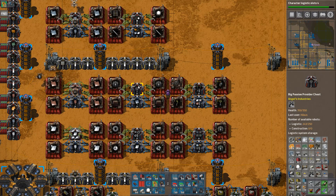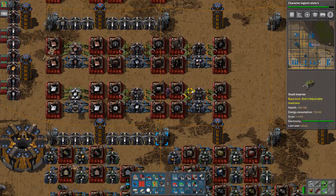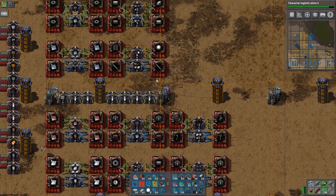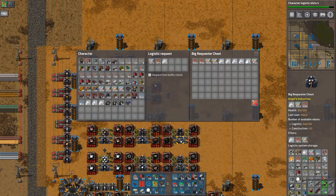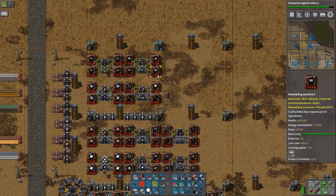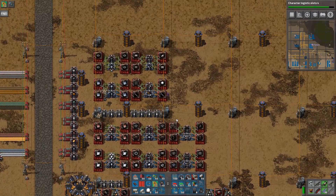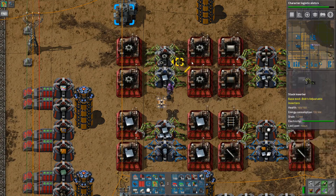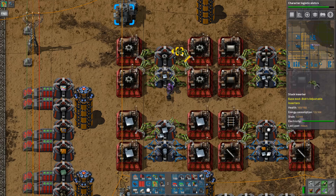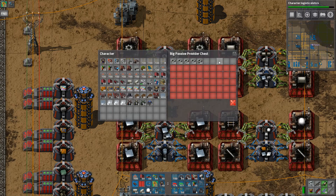If you look at the logistics storage it now has 5.2k of the 5.4k of iron gears, but it's not actually available. The only stuff available to pick up is actually in this one chest. If I set these to request from a buffer chest, then robots will empty those buffer chests in the middle and then I suddenly won't be able to do this. That's kind of a problem.